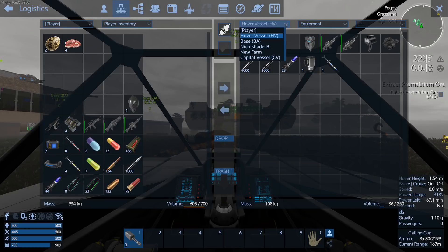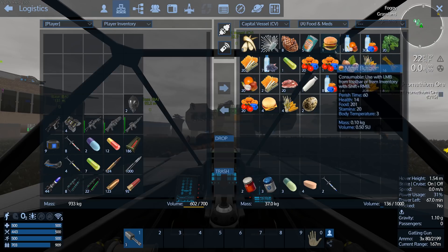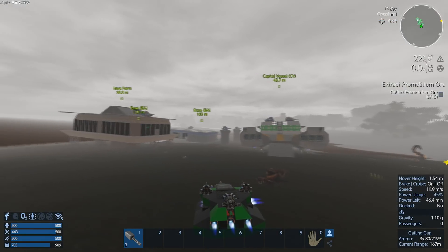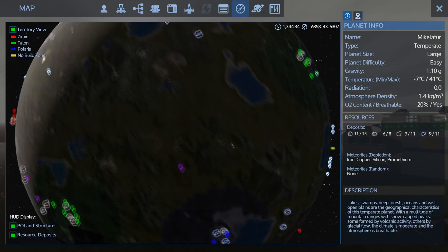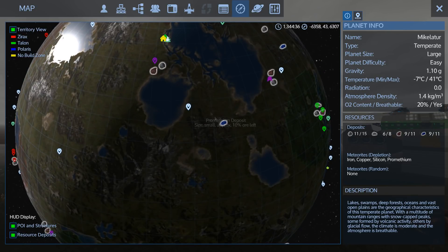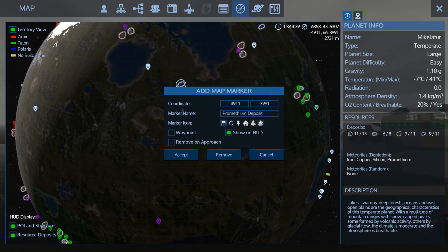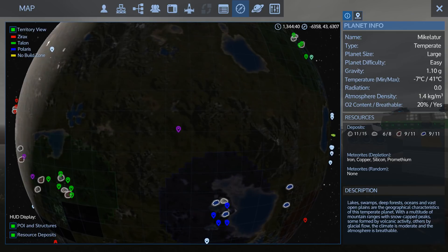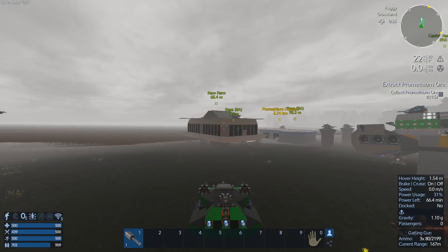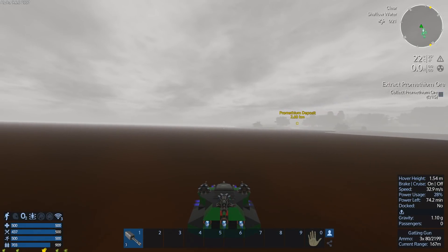I think we can probably transfer this into the capital vessel. I've got plenty of supplies in there - some veggie burgers and some meat. Now, where are we going to go? Let's deploy these auto miners. We've got this one here with 10 deposits left. I think what we'll do is mine these and then deploy the auto miners there, because these two are side by side. I think flying down the lake is probably the easiest way.